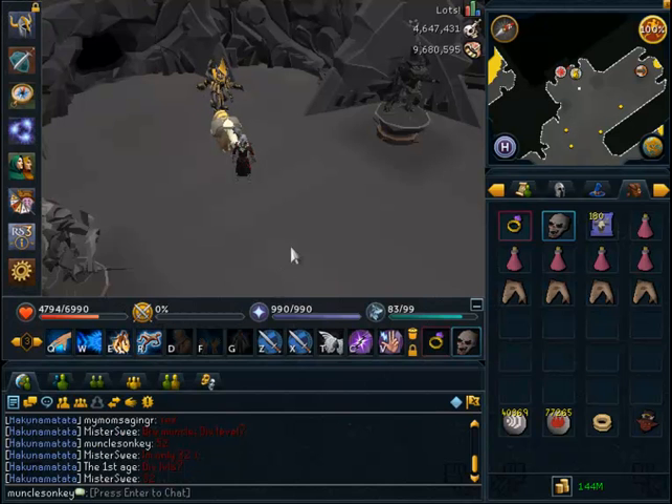Hello everyone, it's MonklaZonkey and in this guide I'm going to be showing you how to slay Skeletal Wyverns. A lot of people don't like Skeletal Wyverns because they hit for a lot of damage, and people have the misconception that you have to be using a shield while killing them, which would make the kills quite a bit slower than other slayer tasks. However, they can be easily killed and I'm going to be showing you guys how.